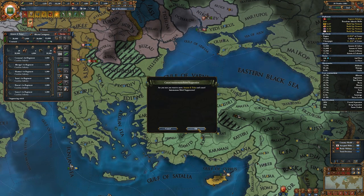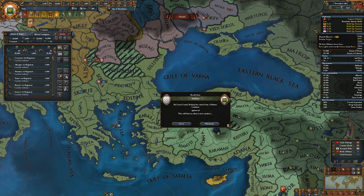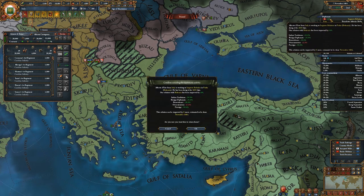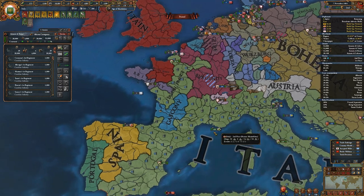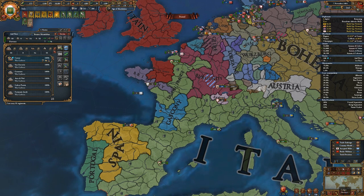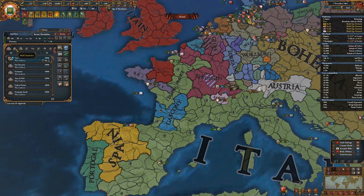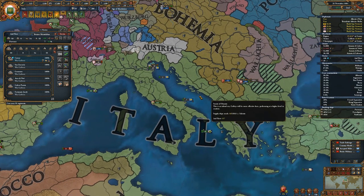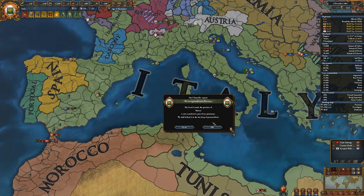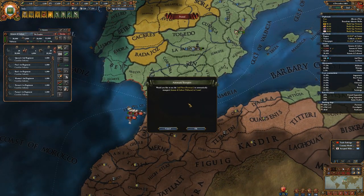Alrighty then. Let's get you guys off. Down to speed five. Burnie entered into a coalition. That's fine. UK is in a coalition. Speaking of that, they have a lot more heavies than they did before, so that means we need more heavies. We also need to upgrade our ships.